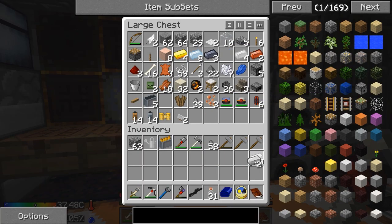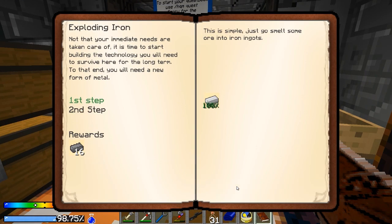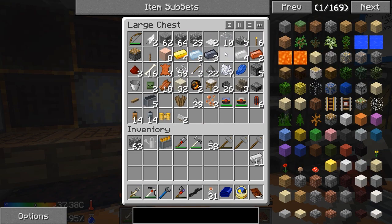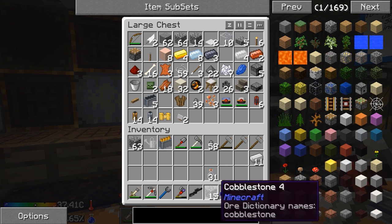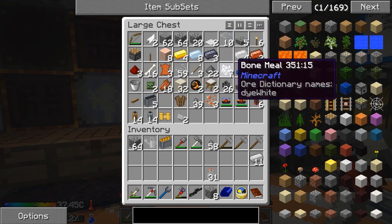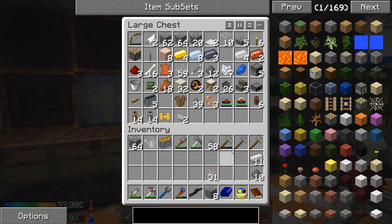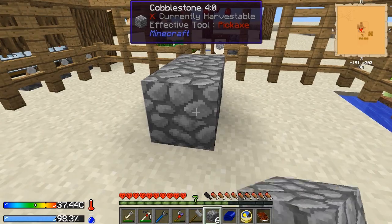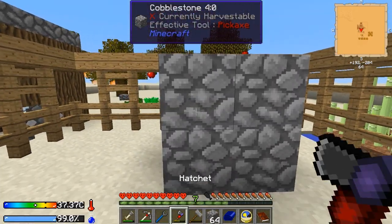Next you will need some TNT - you should have plenty of gunpowder by now. Are you sure about that? I've been sleeping. You can hammer cobblestone into gravel and then hammer that to get sand. We do have a little bit of gunpowder, so we'll just do maybe two pieces of TNT to start off with.